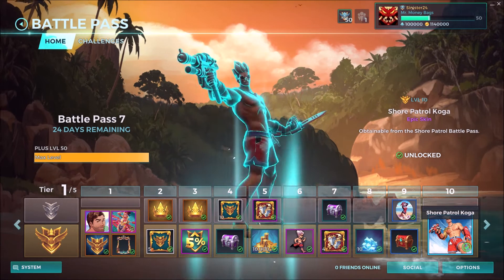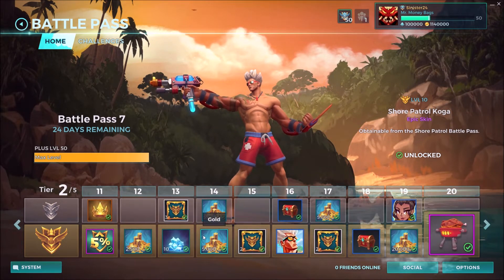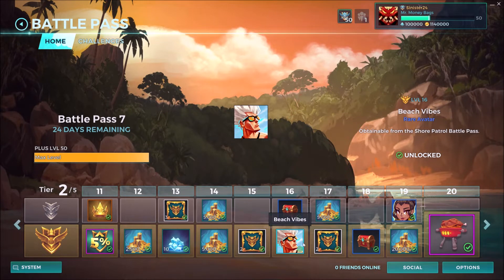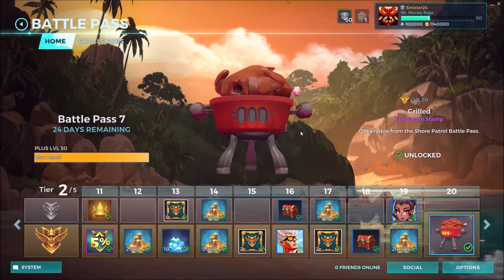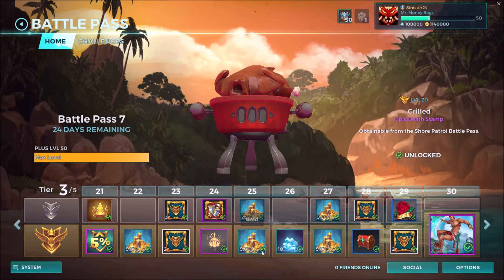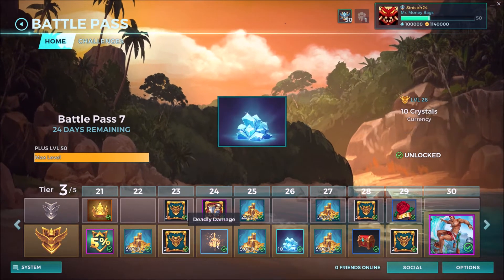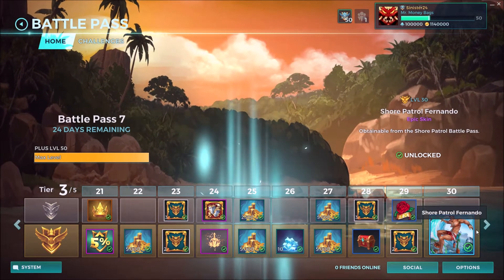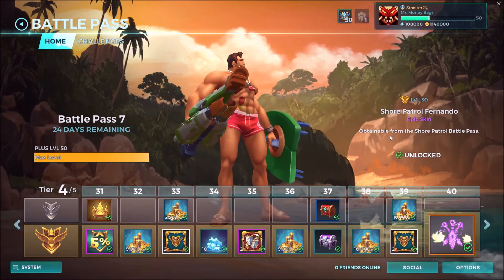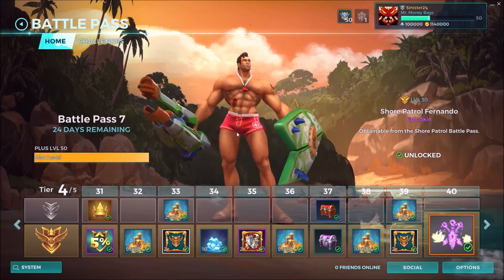At level 10 you get Shore Patrol Koga. They're all going to be beach-themed skins, so be prepared for that. Level 16 you get Beach Fives which is a rare avatar. At level 20 you get the Grilled Death Stamp — I'm not a big fan of death stamps but this one is awesome, I can definitely get behind that. Level 30 you get Shore Patrol Fernando. Honestly I'm not crazy about any of these skins but this one's kind of nice — he's just a jacked lifeguard.